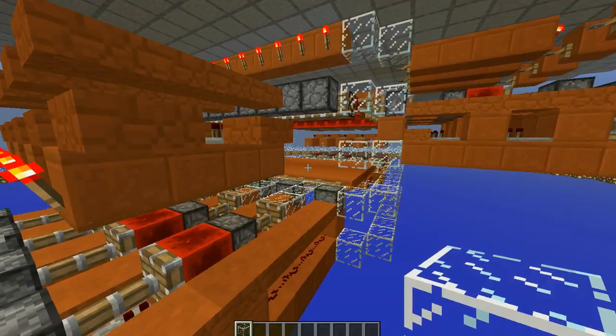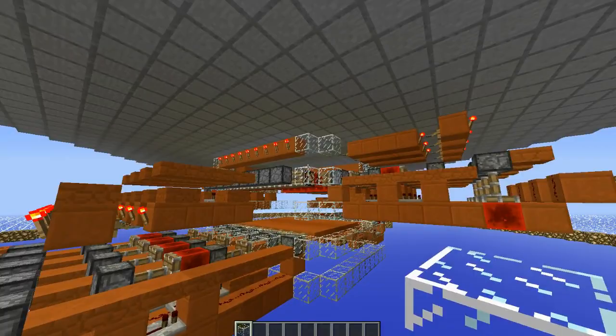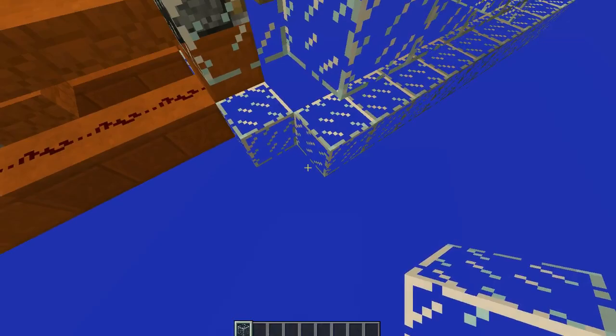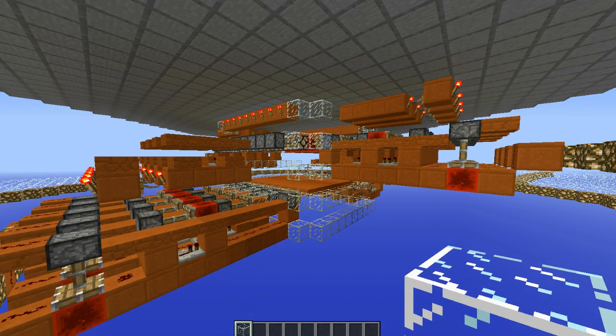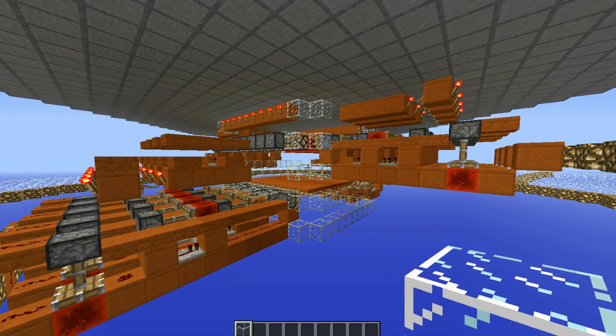Congratulations! This is your witch farm completely and totally done. Witches will now spawn in if the lights are off and they'll fall down to their death. Congratulations — you now have a witch farm that will produce a ton of those wonderful witch drops. If you have any questions or comments, please feel free to post it down in the comment section and I'll be sure to take a look as soon as I can.